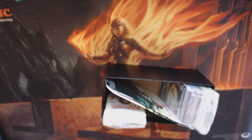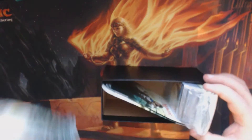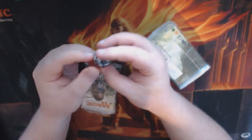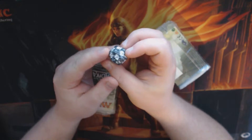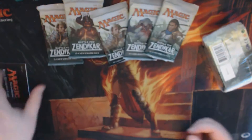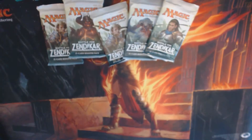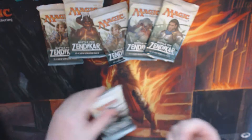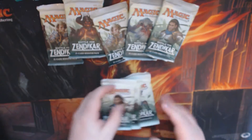In a fat pack you get 9 booster packs, 80 land cards, a rules book, a Battle for Zendikar D20, and copious amounts of cardboard.